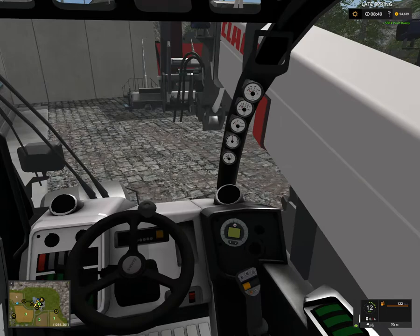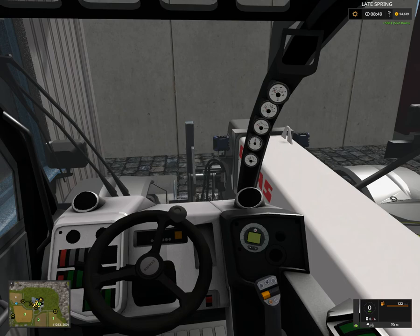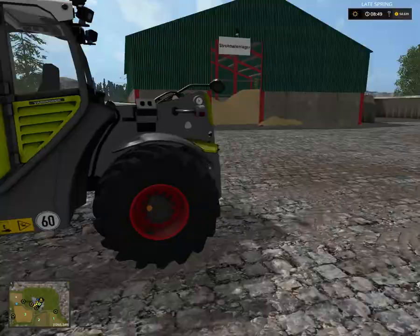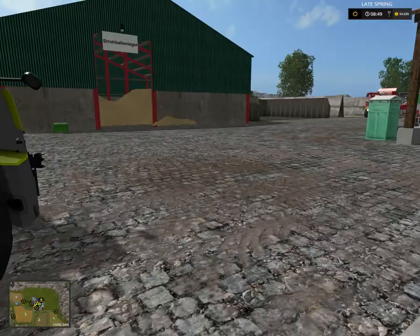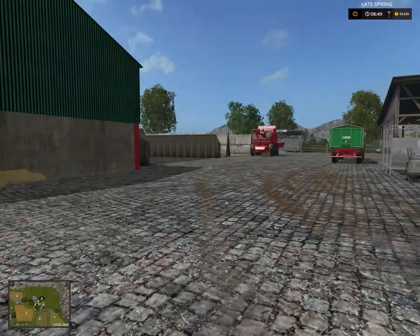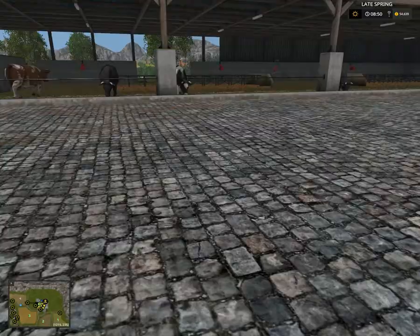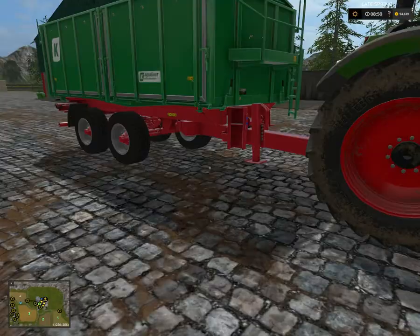We'll use the pallet fork next time. Our new Class telehandler - very cool. We have a lot of money left over, so this is a pretty cool map to play on. We could actually buy a bale wrapper if we wanted. I haven't decided yet, I'll think about it. Everything is working to plan, sort of slowly. There's manure, straw - a lot of stuff we can use.